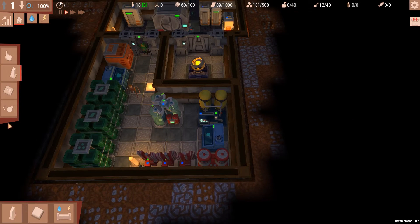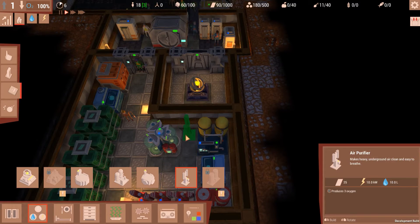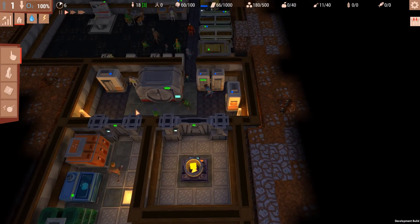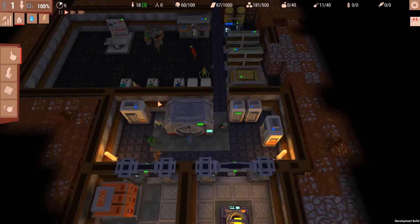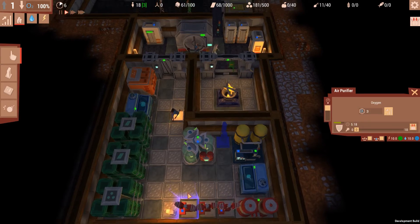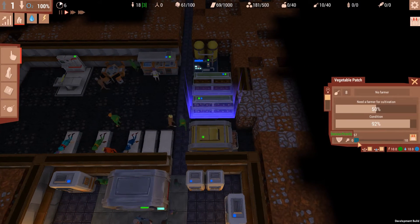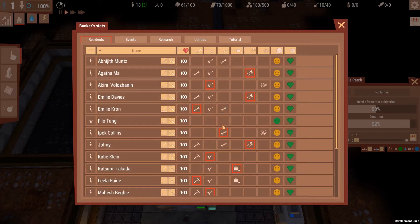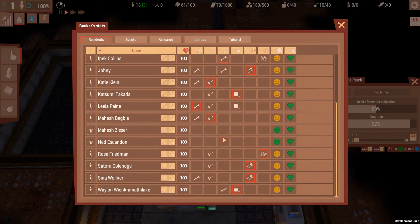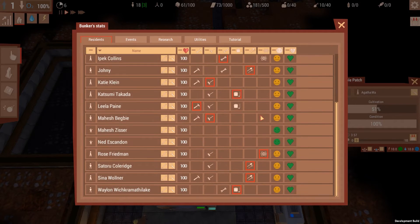So what I'm going to do is actually place this right here, because they do have to be able to access them to repair them. And if I locked this one in, it may not have gotten repaired. This thing is about to break, so I need to make sure I have at least one or two engineers. You can be an engineer — yeah, cool.